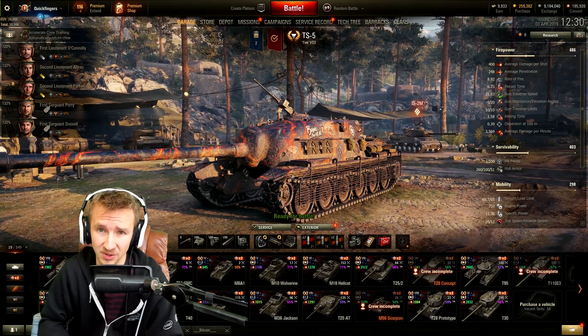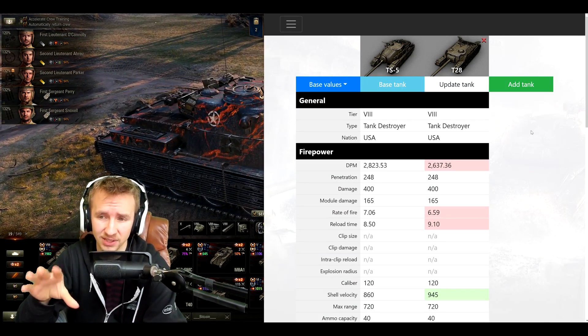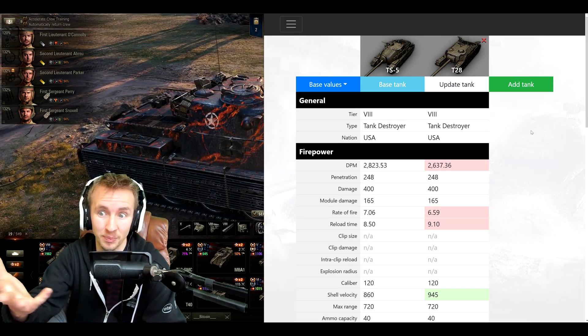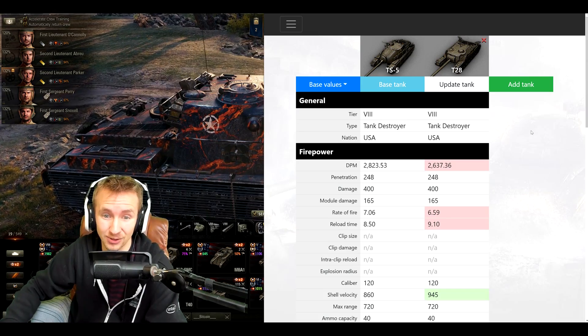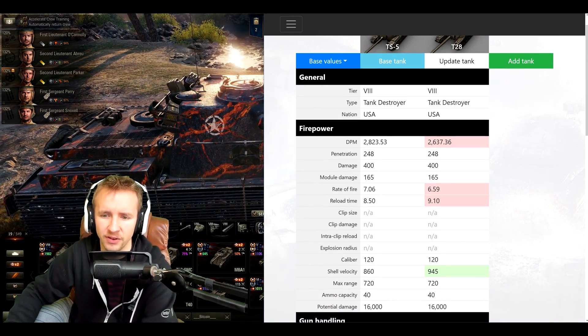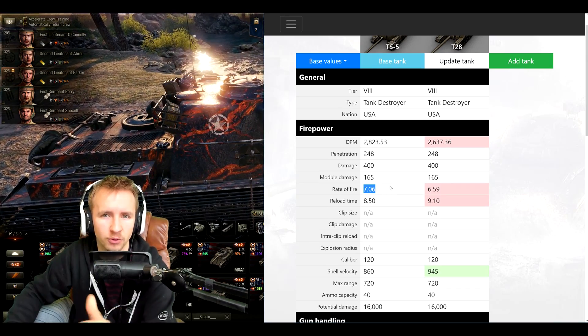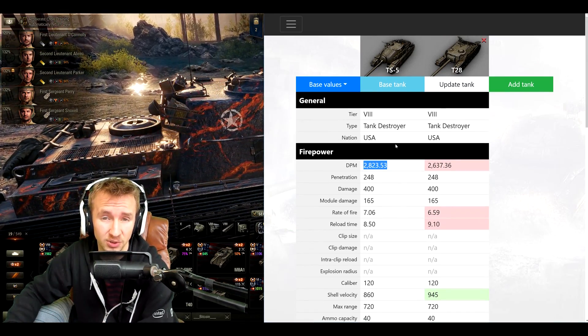For everyone else who doesn't want to participate in the mission marathon or wants to keep their money to themselves, I'll let you know how to deal with these when they come out on the battlefield very soon. The best way to understand how the TS-5 is going to play is to compare it to the non-premium T28, which its gameplay will very closely resemble. However, it fires half a round a minute more, giving it a really nice DPM of 2823.